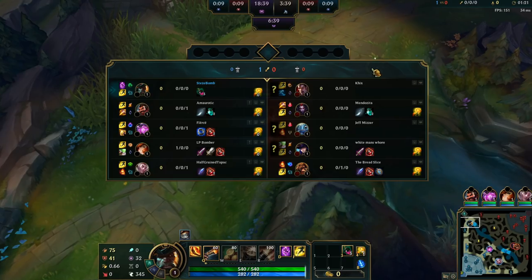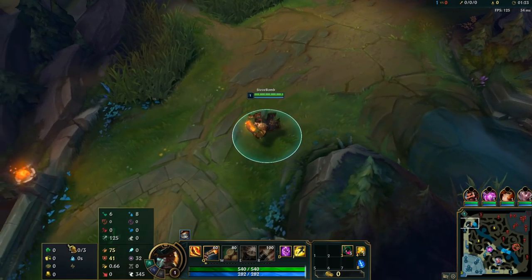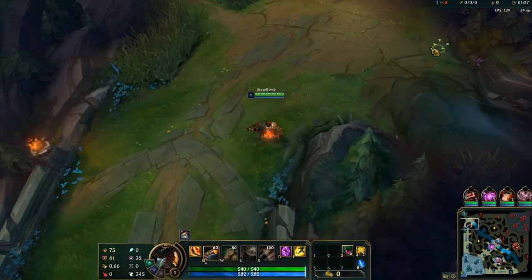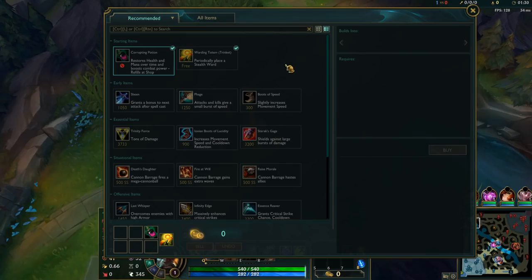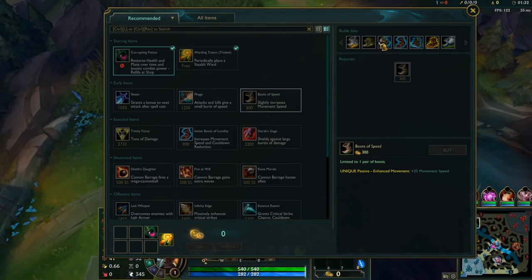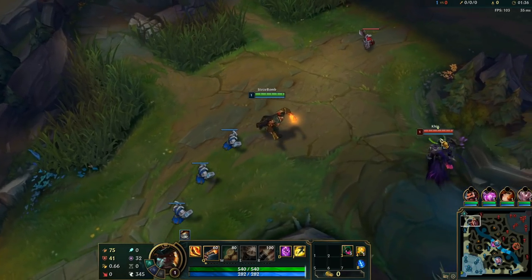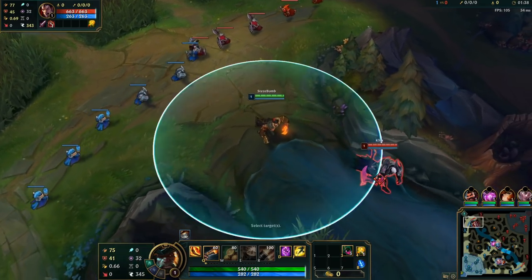First thing I want to do into the Darius matchup: go Corrupting Pot, Grasp, Inspiration secondary. And I want to do two build paths. If I'm able to, I want to get Sheen on first back. If I'm not confident in this matchup, I can go Rush Tabby's into a Sheen, or I can go D-Blade Longsword. I highly recommend getting used to D-Blade Longsword.